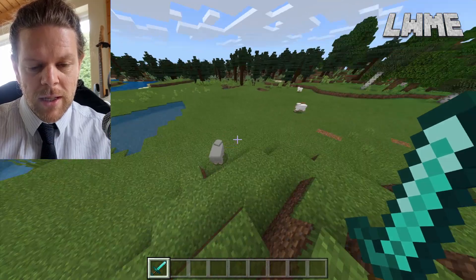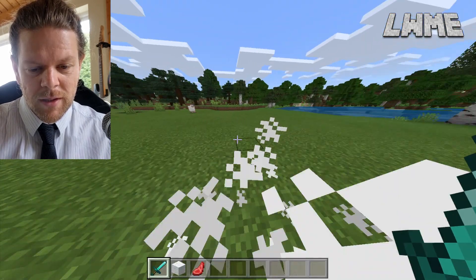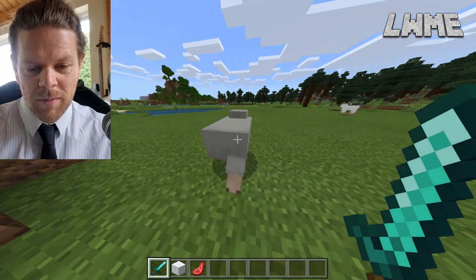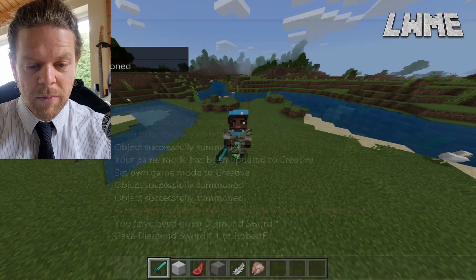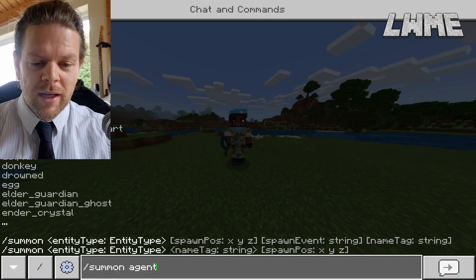The sword is also big — it's as big as the player. I wonder if it does more damage. Let's head over here — sorry sheep! It kind of feels like it's doing more damage, although a diamond sword against a sheep is a bit of an unfair fight. Let's see a chicken — let's get a creeper in for a size comparison. Yeah, it's tiny!